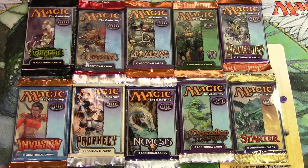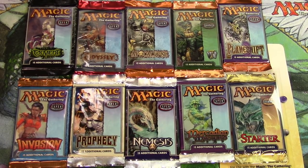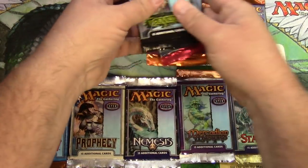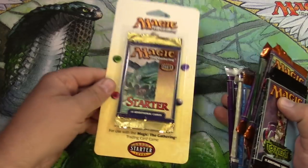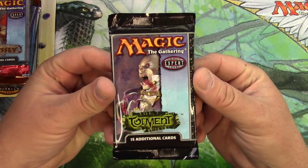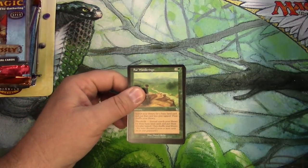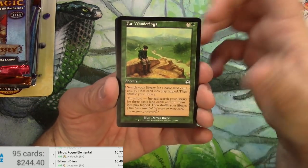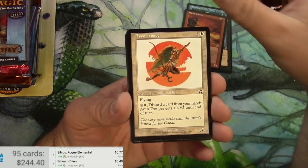Welcome back everyone, tragic here to go through the next 10 packs in my quest to open every Magic: The Gathering pack. Here we go with Torment through Starter 1999. This starter pack is still in a blister pack, so that's kind of neat — I figured I'd just leave it in there. Torment will be up first. Looking for Cabal Coffers as an uncommon, and as usual I'll be scanning up the rare — it's just about seeing what these sets are all about.